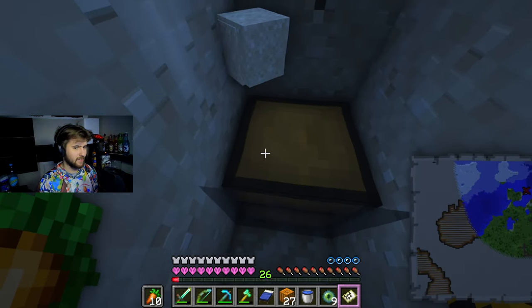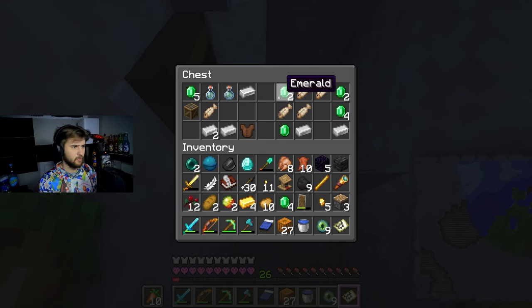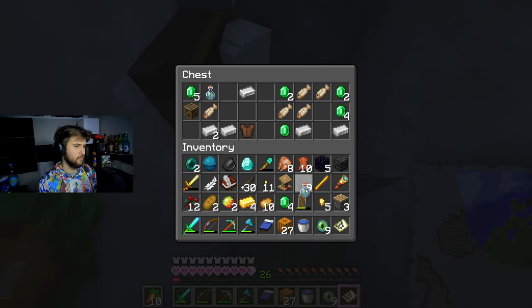If my calculations are correct, the treasure should be right here. Please be correct. I might be just a little off. There it is - I was just a little off. Got some iron, gold. We got some water breathing. And the emeralds - that would definitely be useful as well.